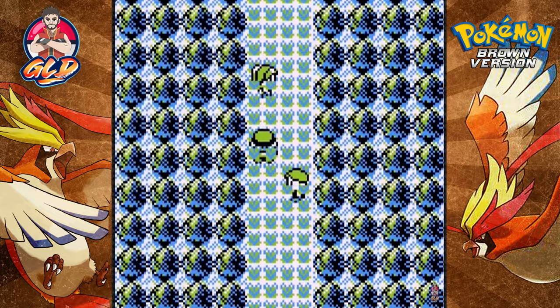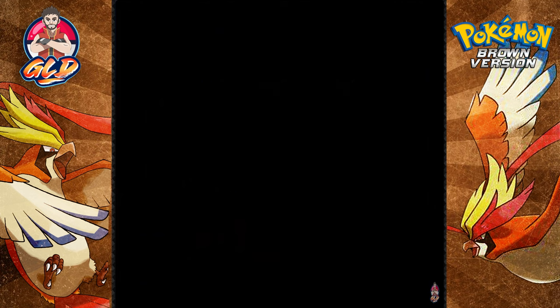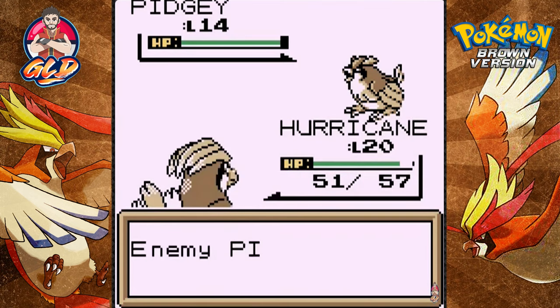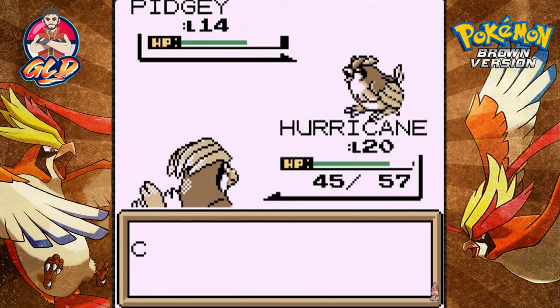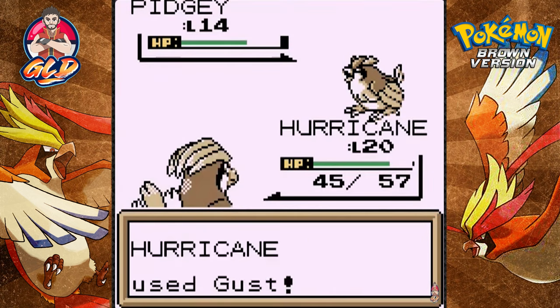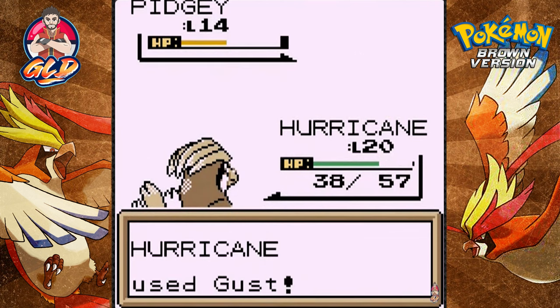We've defeated a bug catcher — that's one down, four more to go. The second trainer is serious apparently. Going up against Lass with her Pidgey — I think you can actually catch a Nidoran female around here. I was going to use Quick Attack but Pidgey beat me to it, so let's go with Gust. Eventually I'm going to be switching up pokemon — I'm not comfortable with the crew I have right now. Maybe I'll search out pokemon with a bit more effect in this area.